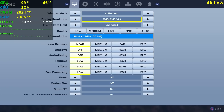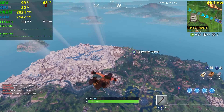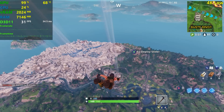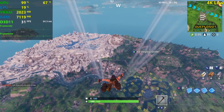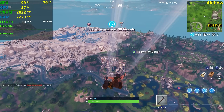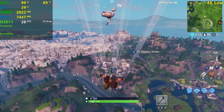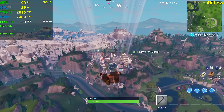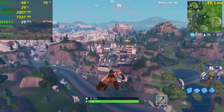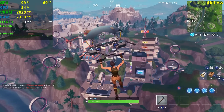So here we are guys: 3840x2160 4K resolution, low settings, motion blur off because nobody likes that. Let's go to Tilted Towers. We are running around 30 FPS which is fine. Let's see how the 750 Ti handles Fortnite at 4K. So far so good — we're dropping from 30 but we still haven't landed so that doesn't affect our gameplay experience.